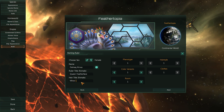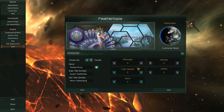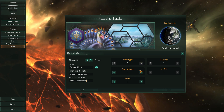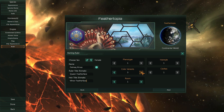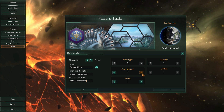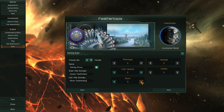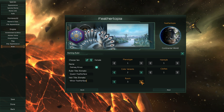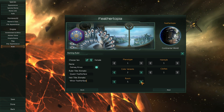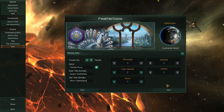Here you can choose your ruler's color variance and appearance. And the room is cosmetic, but when you have diplomatic communications with other races, this is what your race will be standing in when talking to them — useful for multiplayer. I like the white one. Alright.